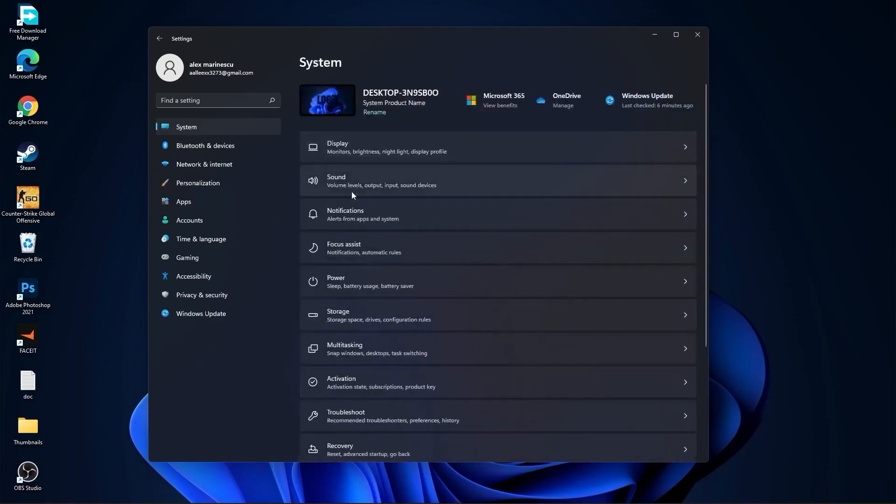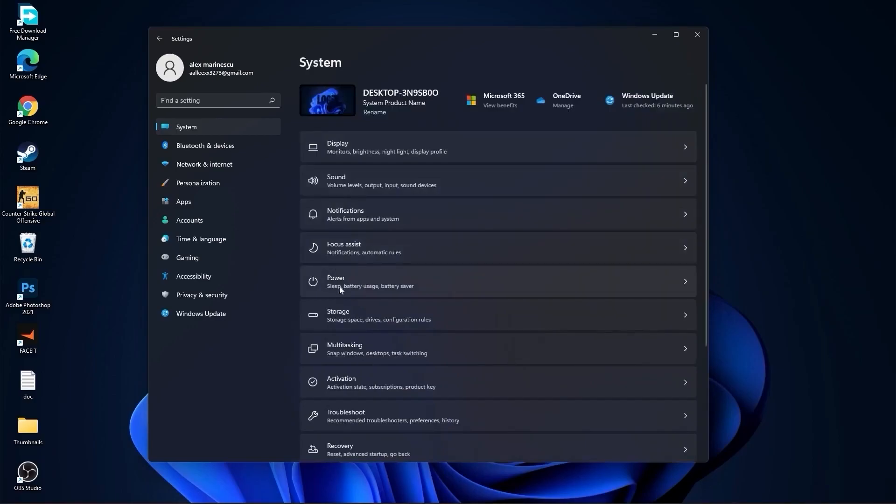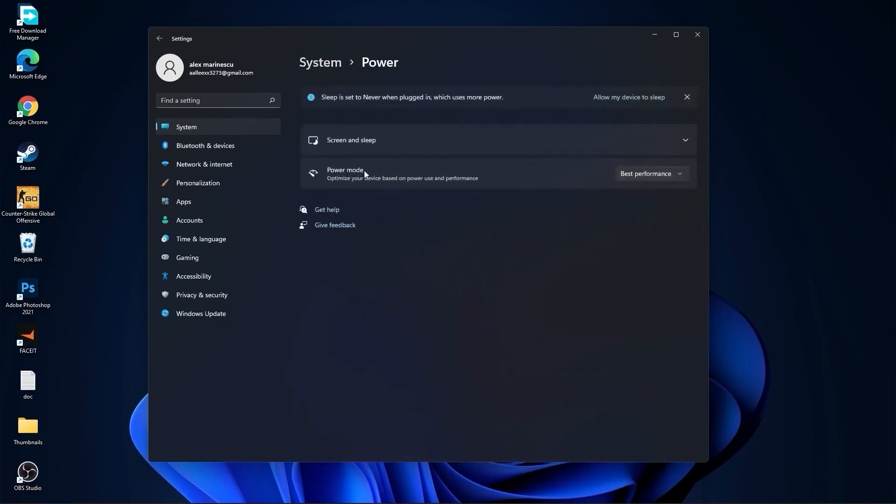Go back to System, go to Focus Assist, select Off. Down here on During These Times, also select Off. Then go back to System, go to Power, and on the Power Mode you have to select Best Performance.